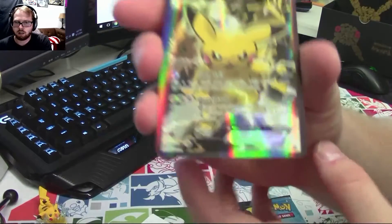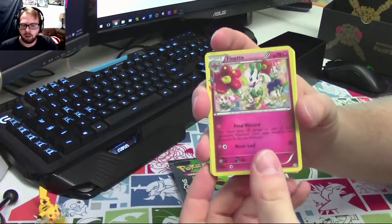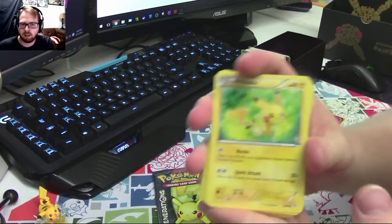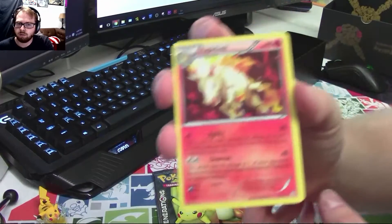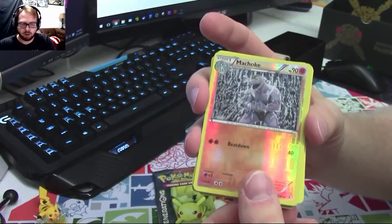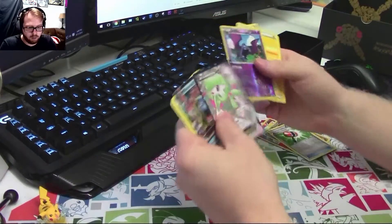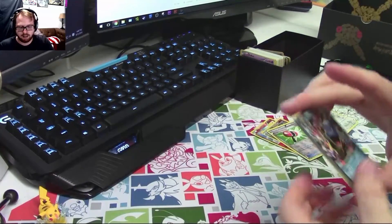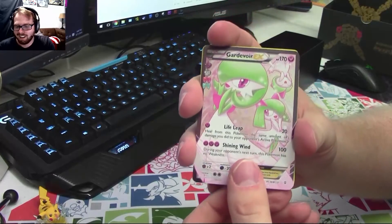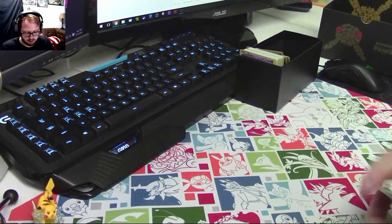Pikachu EX, and of course an online code for TCG, another Floette, and a reverse Ponyta — not bad. Pikachu, of course — that's the rare. Wally. Holo Altaria, and a reverse Hammer. Oh my goodness, this pack is ridiculous — Mega Blastoise EX, Gardevoir EX, and a Golbat. That is so crazy!